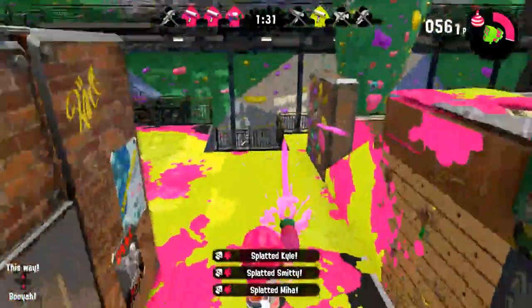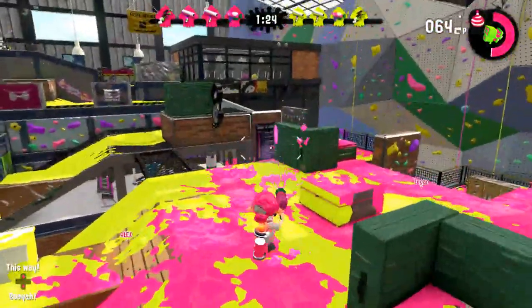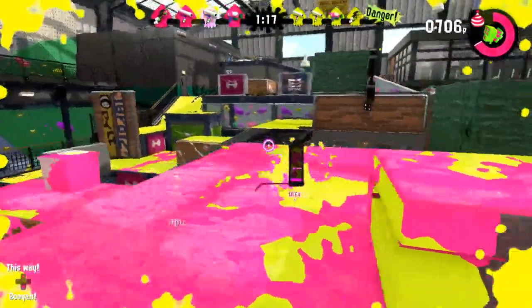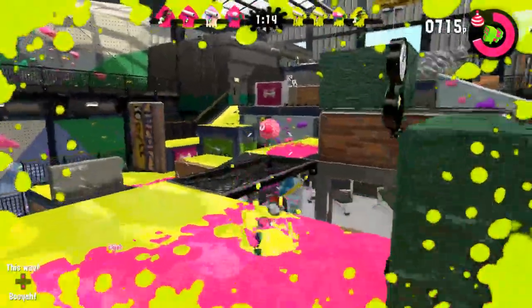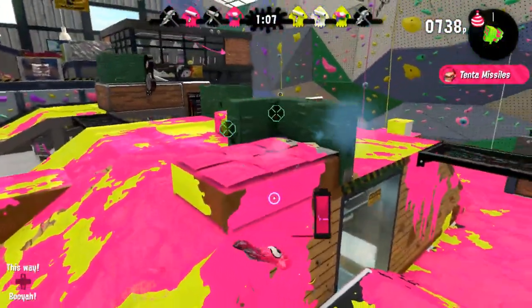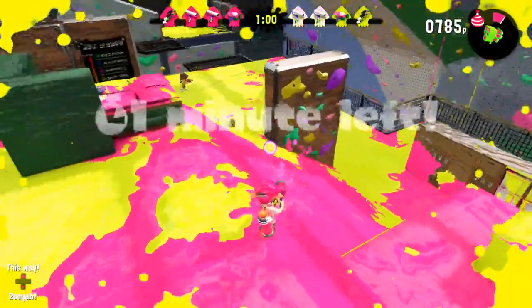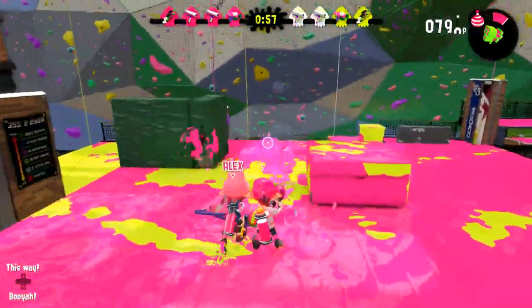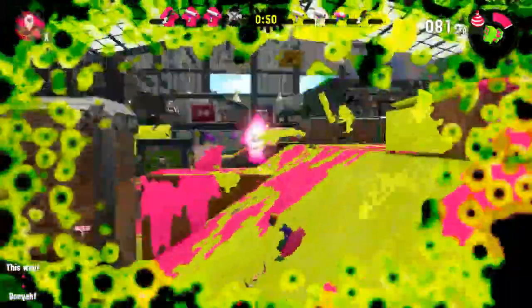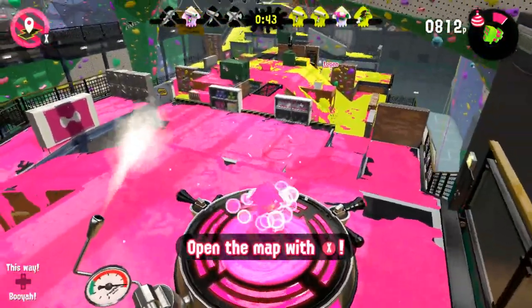This is really the time to push the center part of the map because they only have one person left alive on their team. If I can take a lot of this turf, that would be great. Now they're all pushing in — I've got to be careful, they might have the range on me. I don't know what happened with my teammates — I'm trying my best here to keep this locked down. My teammates are all over the place. The side area is obviously still important. It's going to be rough holding this on my own — we've got a whole team against me. All the splashdowns — they got at least two rollers there. It's like rollers all over the place.